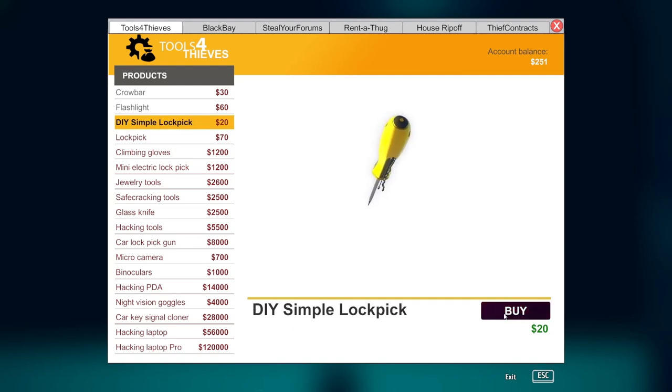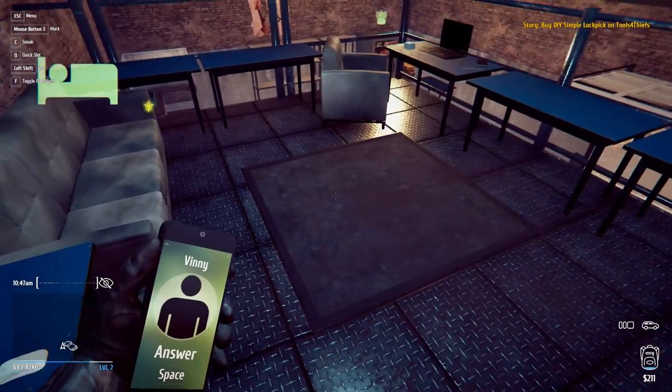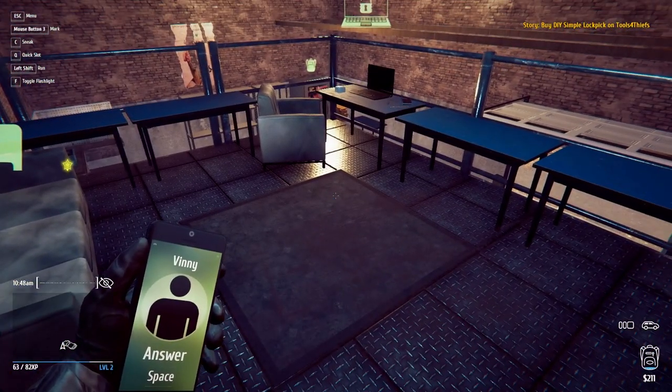Can I buy two of these? I think I bought one. Let me buy another — I'm at $251. Now $231, I'll get a third one. Okay, $211 — that's good. Vinnie is wanting to talk to me again. Let's see what he has to say.